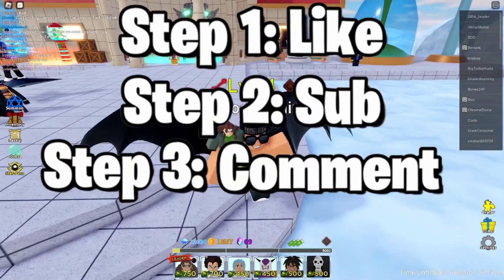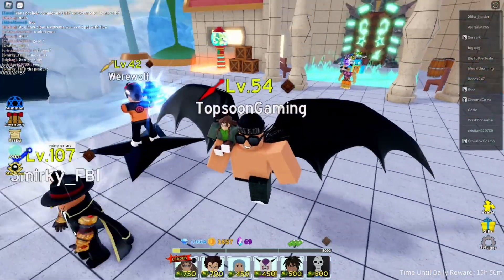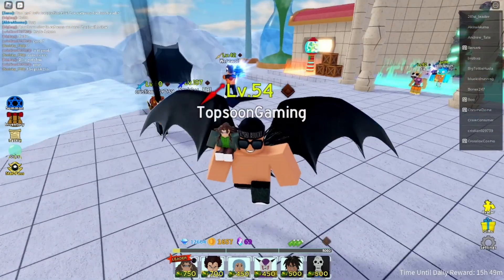What you're gonna do is go over to the settings section, which is lower right for PC players, and you will see a section that says 'Enter Code.' This is where we're going to type in all the working codes for All Star Tower Defense.